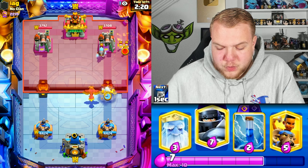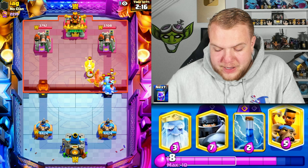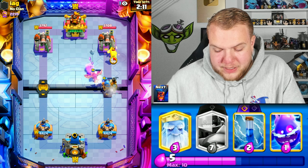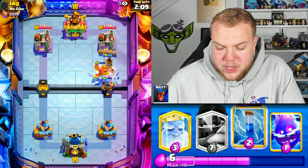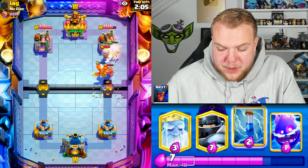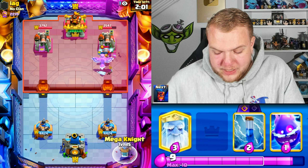I'm gonna Fisherman this wizard right away to see if he's gonna drop something else, maybe like a tank. I'm actually gonna go for a Ram Rider here - it's a pretty good moment. Fisherman is still alive, the Phoenix is still alive as well. Ram Rider is gonna tank for both of them and we're gonna get a decent amount of damage with the Ram Rider charge on the right side tower.